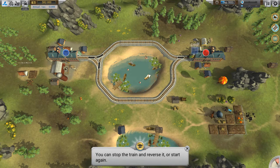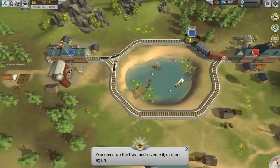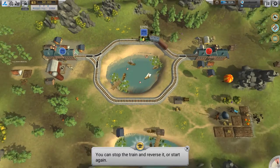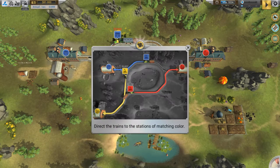So you can find this game on Steam. I believe it is about 10 US dollars. So yeah, I'm just having a look at their Steam page and I'll give you a quick description of the game. It says build railways and direct — yeah, I already knew that.